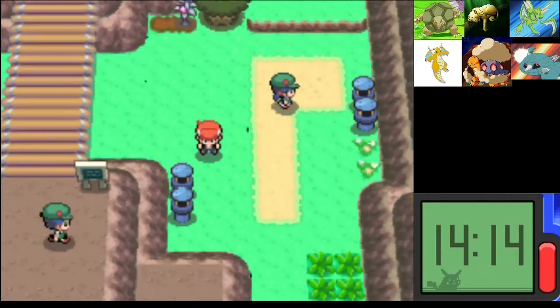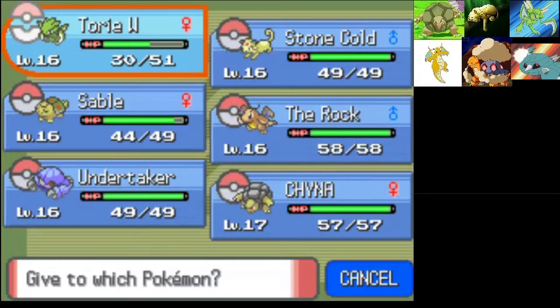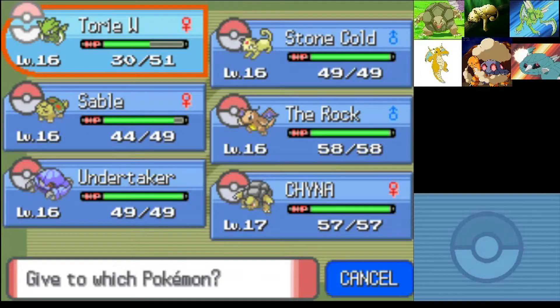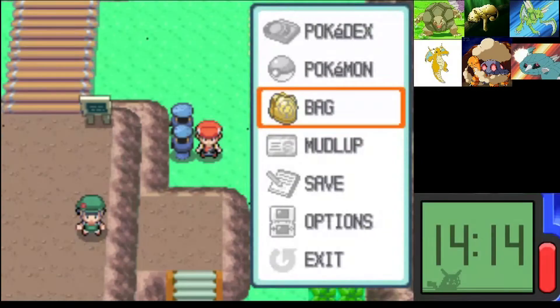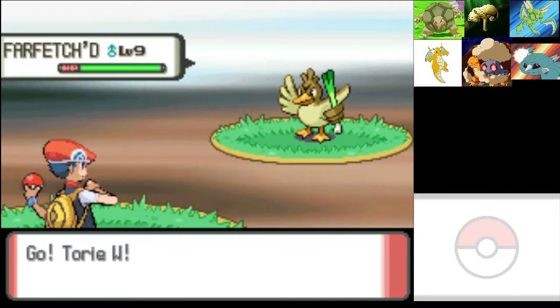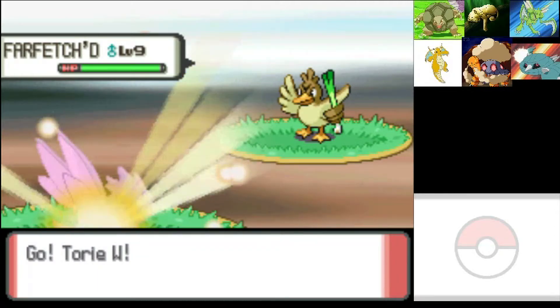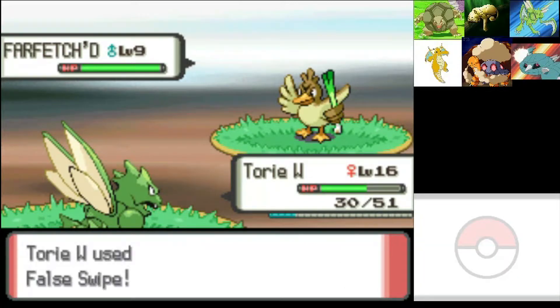The King's Rock has an in-battle effect — may cause the foe to flinch when the holder inflicts damage. So we gotta put that on our slowest Pokemon, which is Sable. Our first encounter on Route 205 is an Ooh, a Farfetch'd! Legit zero percent chance it ends up on our team, but I am a sucker for Farfetch'd. False Swipe!